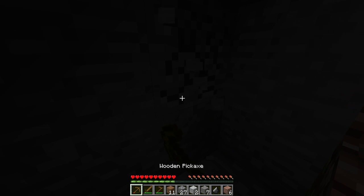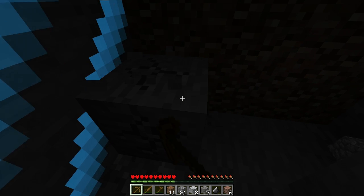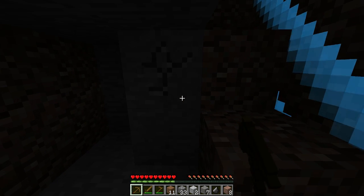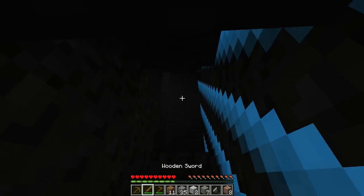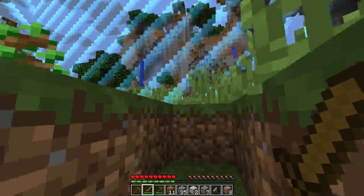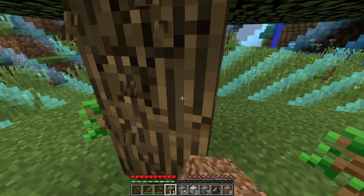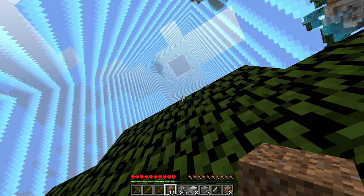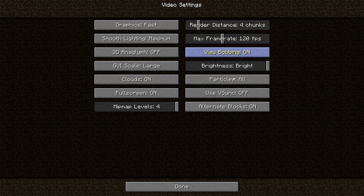I need to find some coal - I can hear a lot of mobs. I can see there's actually a big cave system. I really need to get some torches. I need one of the trees to grow so I can create charcoal. And there's one - it grew faster than the other trees! Let me chop it down. Can I see the sun? No, those are clouds - why do I have clouds on? I'll turn those off.